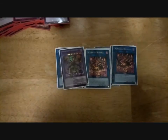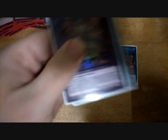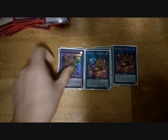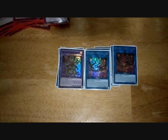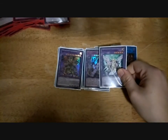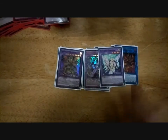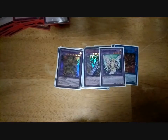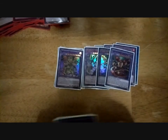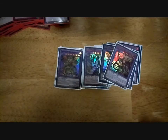Then you run Super Poly targets. 1 Predaplant Triphyoverutum — requires three Darks. 1 Thunder Dragon Colossus. 1 Diplexer Chimera in case you go against a Cyber Dragon deck that isn't Salamangreat. Salamangreat Violet Chimera. 2 Starving Venom. And 1 Predaplant Dragostapelia. Those are all Super Poly targets.